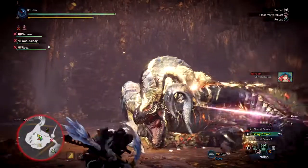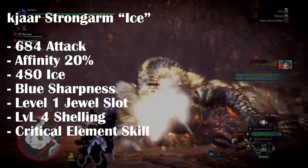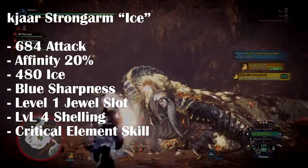Next we have a different weapon that's not a Critical Status variant — the Kajar Storm Ice, which has 684 ATK, some affinity, 480 ice, blue sharpness, a level 1 dual slot, and Critical Element.